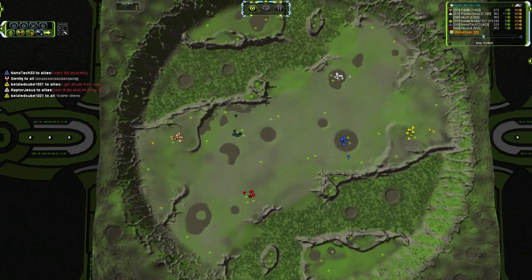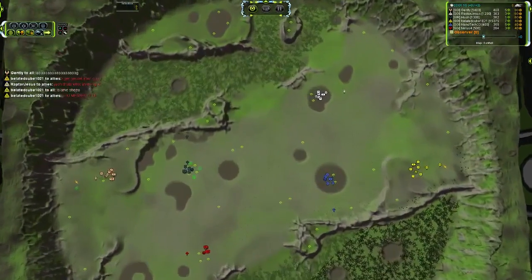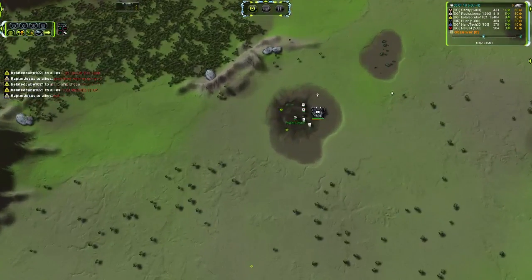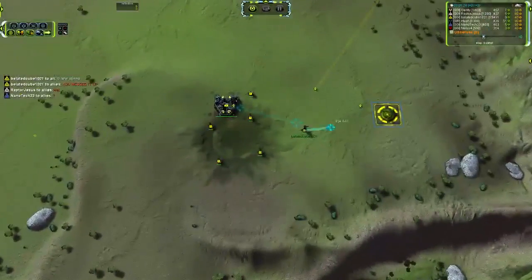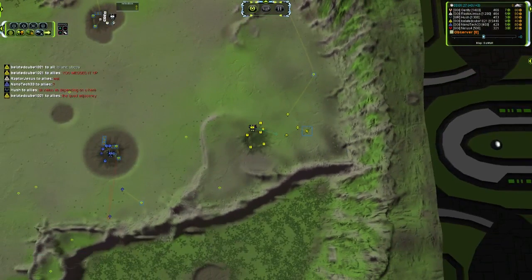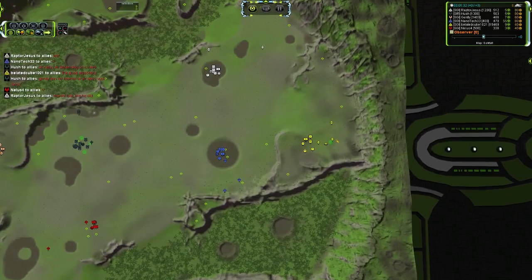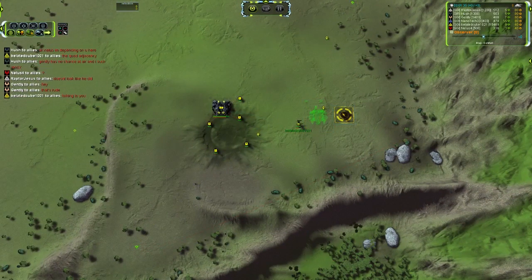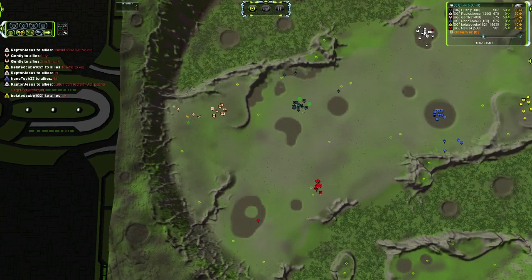I'm probably going to end up moving to a different recording software. Right now I'm using a combination of Shadowplay and OBS, and I may end up trying to get DXtory or something like that. We've got two Engineers out first for Raptor Jesus picking up some manual reclaim and a couple of Mass Extractors on the outlying edge. Belated Cube is rushing for an early Hydro. He did build a Power Generator first, so he's not going to get as close to stalling as you typically do if you only rush a Hydro.